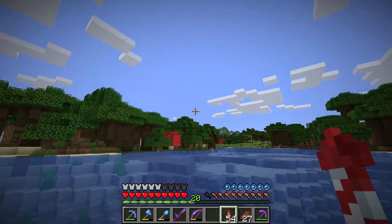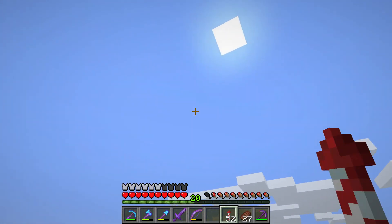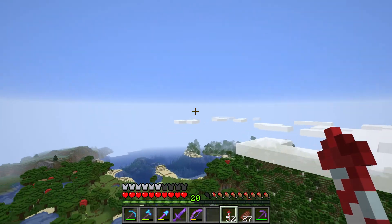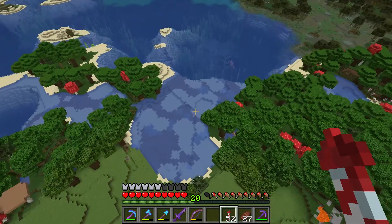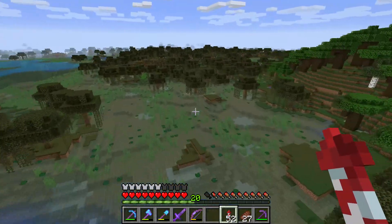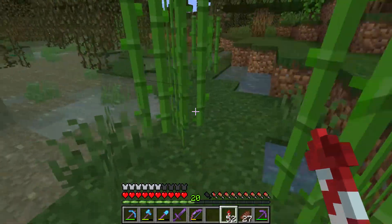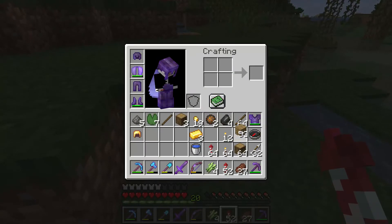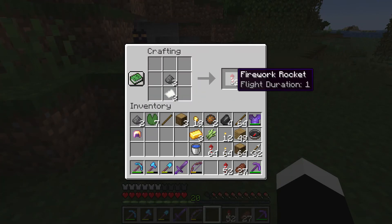So the best way to travel is to simply get yourself elytra and firework rockets. I forgot to mention how to make firework rockets — let me show you. First you're going to need some sugar. Here we have sugar. Then you need to turn the sugar into paper. And then you combine paper with gunpowder and you get firework rockets.